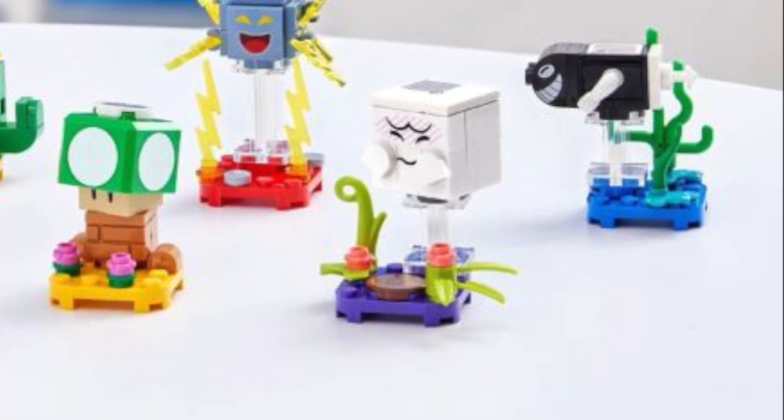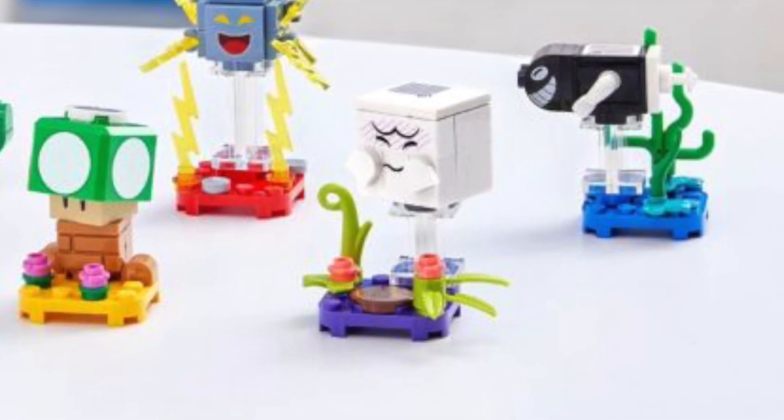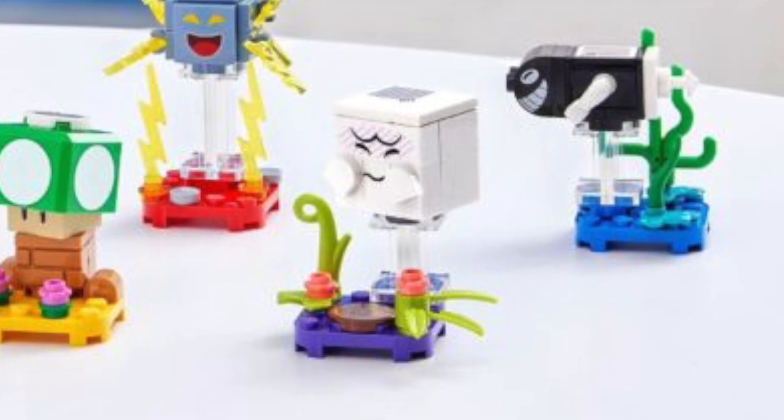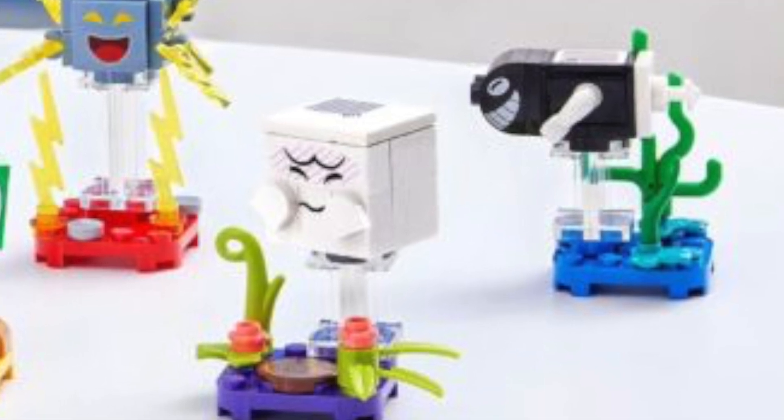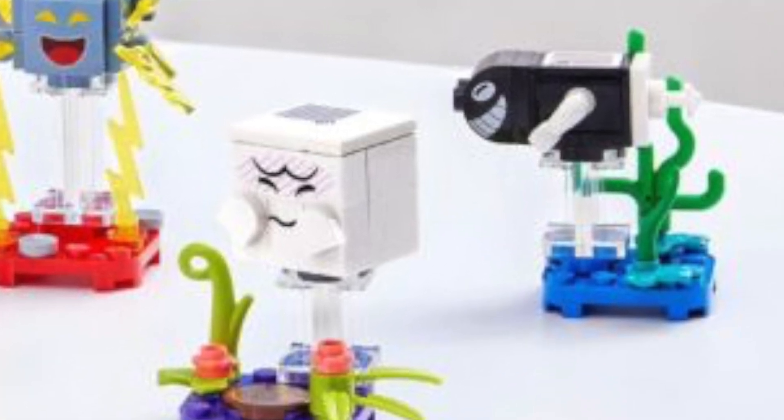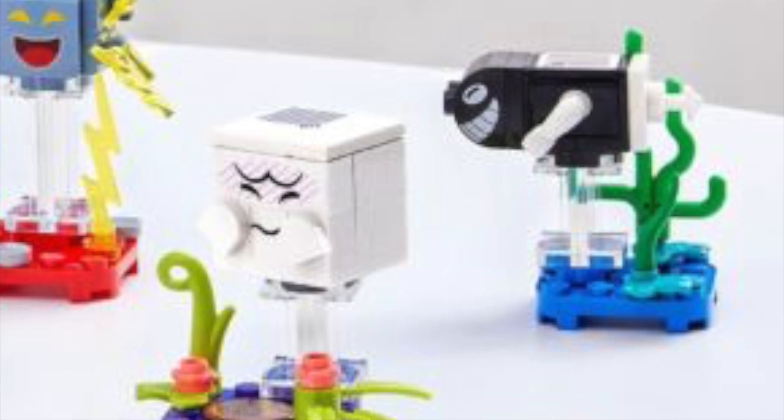And finally, we've got Torpedo Ted — another brand new character I'm excited to pick up. The face printing on him looks really nice, and he comes with a water biome. I really love those green seaweed pieces behind him, and he also comes with a little propeller on his back, so it's just pretty cute.